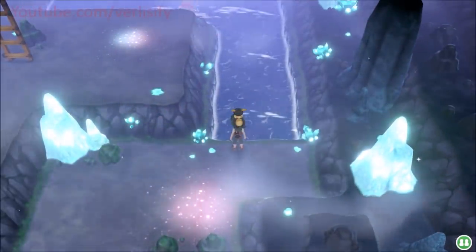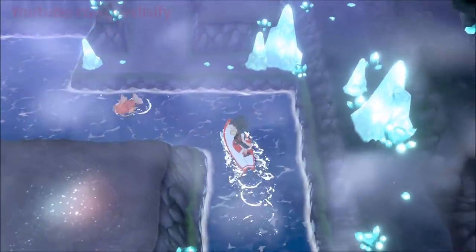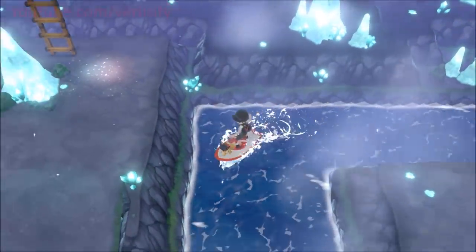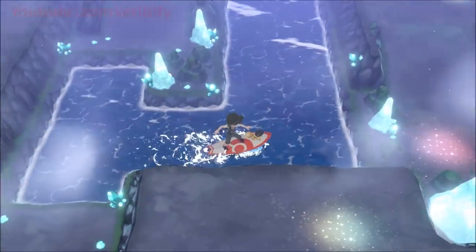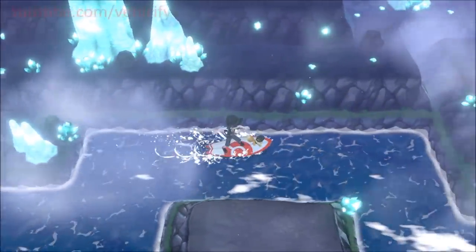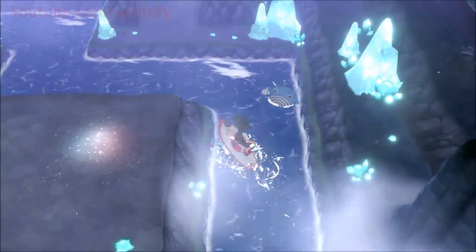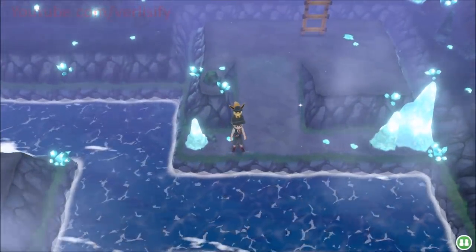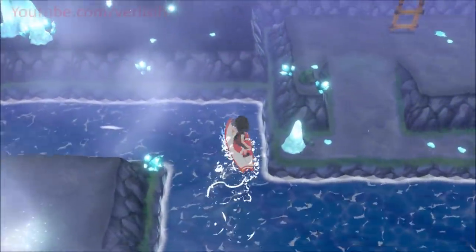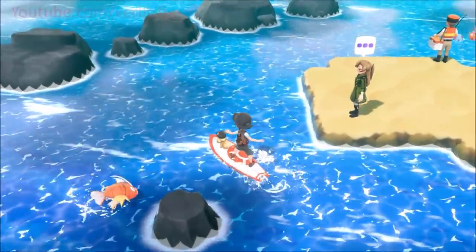In Seafoam — actually Ruling Cave is where you can find Poliwrath in the water. If money is no concern, you can use the repel method for Pokemon like Dragonair or Poliwrath. You can notice there's Poliwag and Poliwhirl around — eventually you're going to end up with a Poliwrath here. I almost caught one yesterday but wasn't recording. The Pokemon movement here isn't as bad as Route 10; you can dodge them in corners.